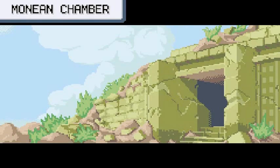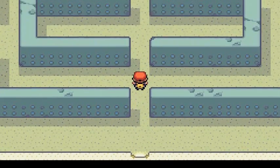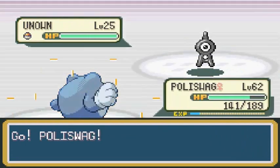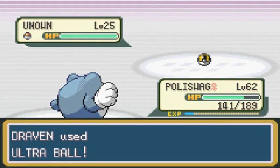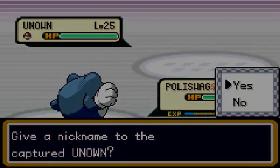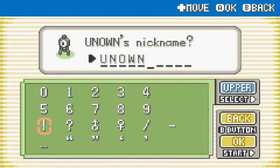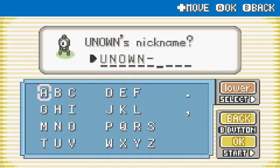In the Monean Chamber you can find Unknown A and I believe exclamation point or question mark. We find Unknown A right away. Comment down below — let me know if something special happens when you capture all the Unown, like maybe a legendary Pokemon. We caught our fourth Unknown! Nicknaming it Unknown A so we know what we have. That's pretty much it for the Tanoby Ruins.